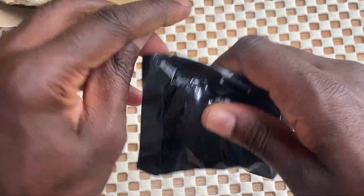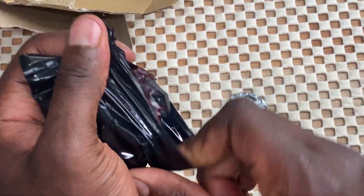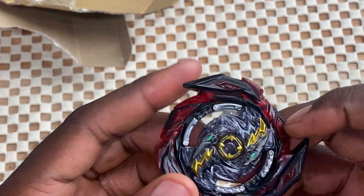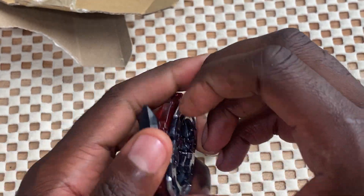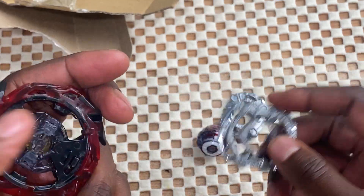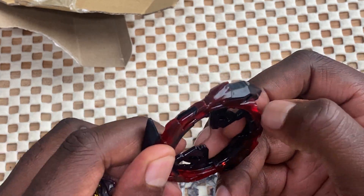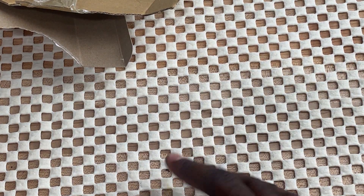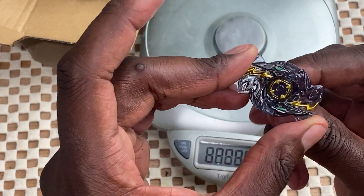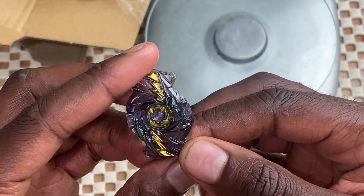There's a fused layer, so this might be maybe Achilles. No, it's Brave — whoa, that's beautiful! This is Brave Roktivore? So we got Brave Roktivore with the 4A single chassis. Oh my gosh, this thing is gorgeous. Let me know in the comments below which one this is — I think it's Roktivore but it could be Wyvern.